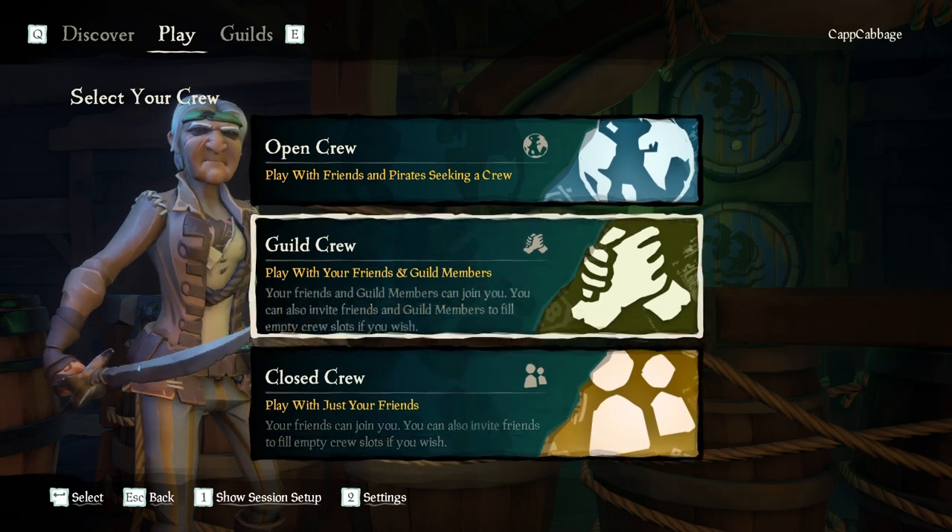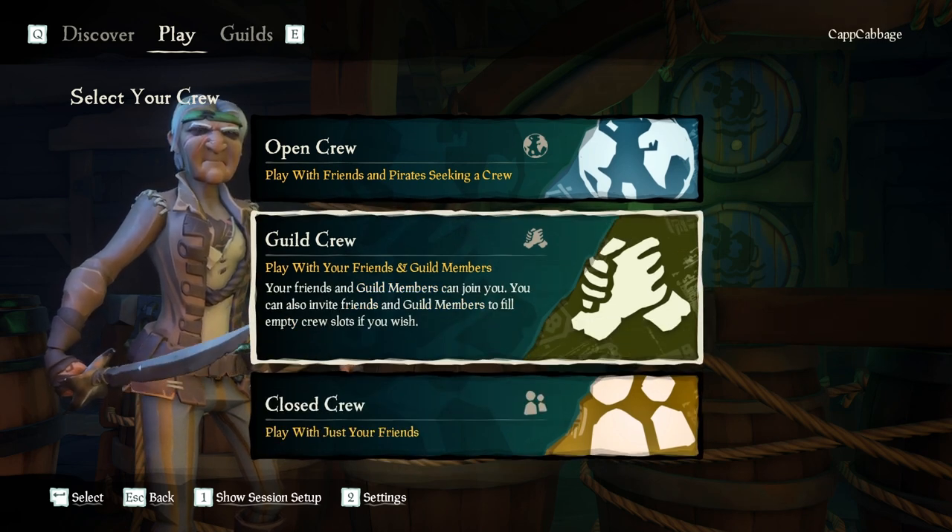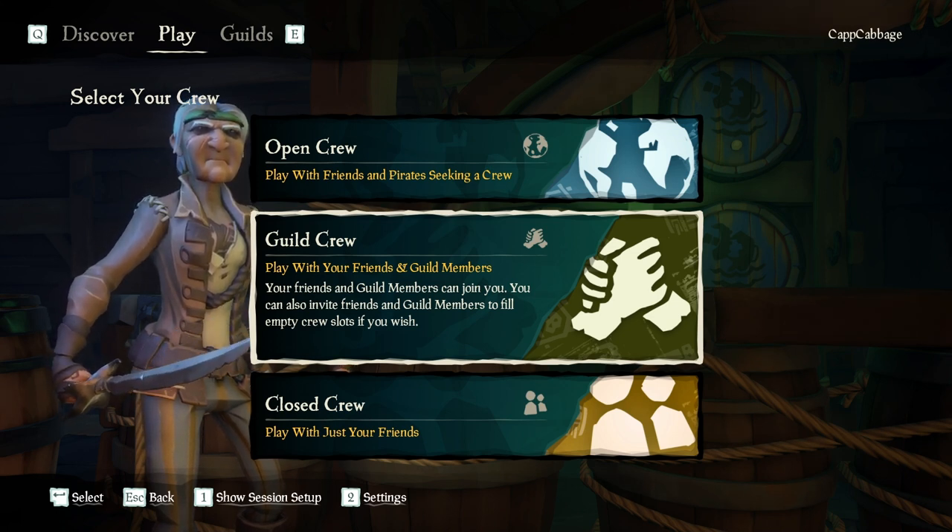You can do open crew, closed crew, just your friends, or play with your friends and guild members. This allows any of your guild members to join you regardless of if you're friends on Xbox, Microsoft Store, or the Xbox app.